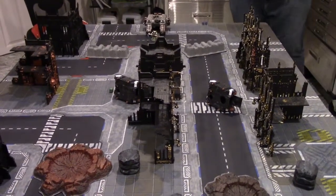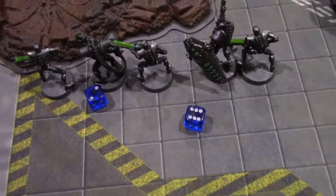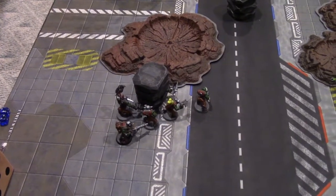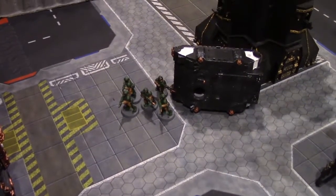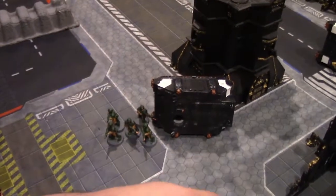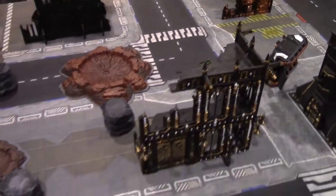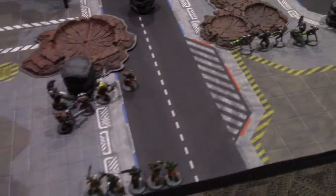That's the zombie reinforcements — all zombies move a shared 2d6 distance. Eight inches. If that is enough, Thousand Sons and the Orcs are in trouble. If eight inches gets them into base contact, that counts as an assault so players get to overwatch against them. Let's set up the zombies and do the deep striking. Before moving all the zombies, we need to see where the deep striking group arrives — direct hit, they land right there, emerging from that destroyed Rhino.